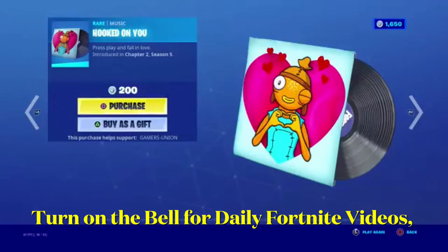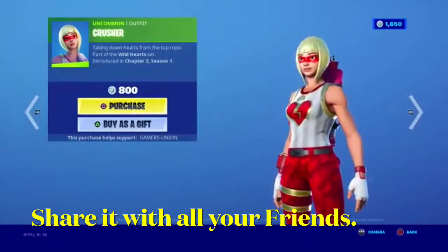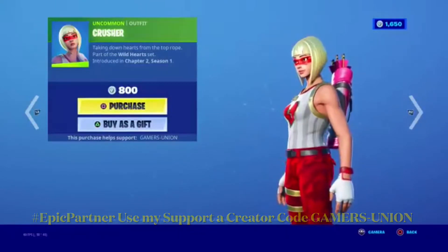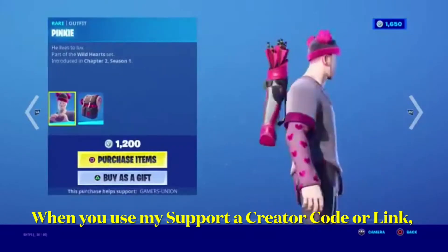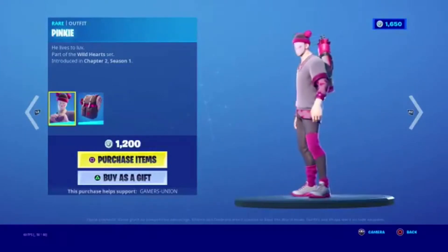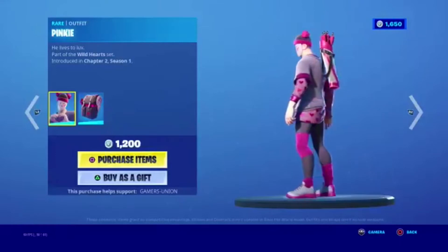Hooked on You was introduced in Chapter 2 Season 5 for 200 V-Bucks. Next we have the Wrap Alpha Crusher — Taking Down Hearts From The Top. Part of the Wild Hearts Set, introduced in Chapter 2 Season 1, 800 V-Bucks. We also have the Outfit Alpha Pinky — He Lives To Love. Part of the Wild Hearts Set, introduced in Chapter 2 Season 1, 1200 V-Bucks.